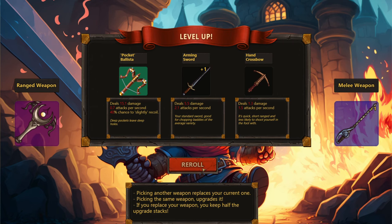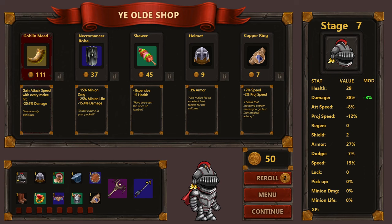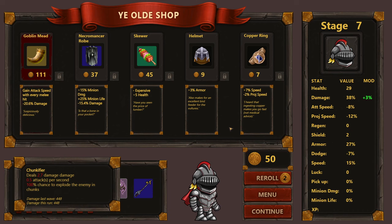The ranged weapon with dynamite shots is okay right now. The Impaler was pretty good, but I'd prefer something really good. There's a passive that grants attack speed with every melee hit — sounds cool but takes away a lot of damage. We can still lock items we want. I still have the Necromancer Robe locked — I don't know why I keep it, maybe it's better for a different class. I don't have minions yet but maybe we'll get some later.